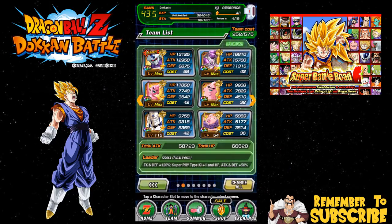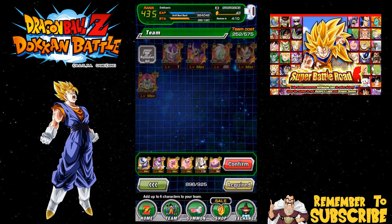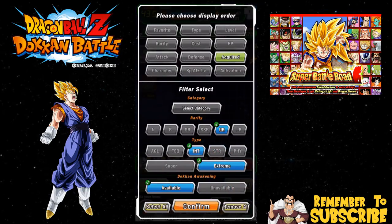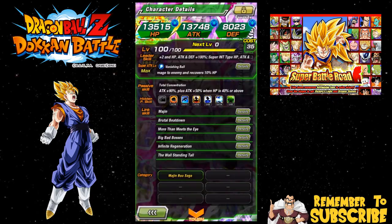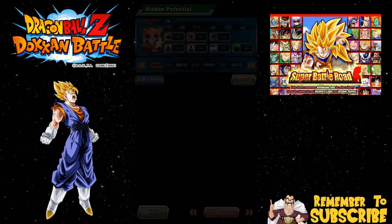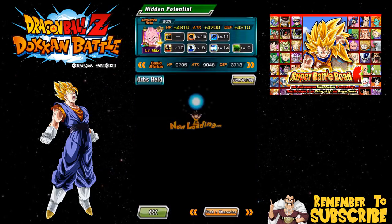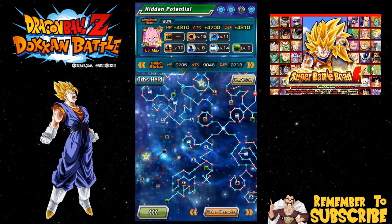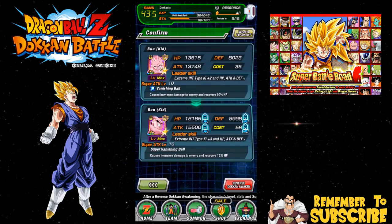This is the Universe 6 event that's out right now. I actually tried to take on Super Battle Road with this team. Everyone says you need Omega Shenron - unfortunately, if you guys have been following me for the past year, you'll know I don't have that damn Omega Shenron. I did see that it is definitely possible with an intelligence Ki boost team. Mine is reverse dokened right now - I got 15 crit, 11 dodge and a whole bunch of other stuff. He's 90% through the dupe system. I think this is more than enough to take on that event.